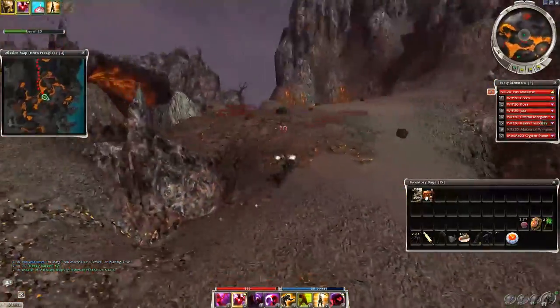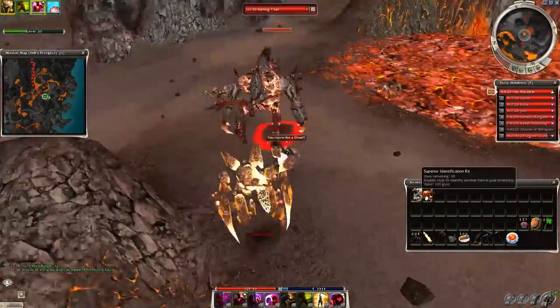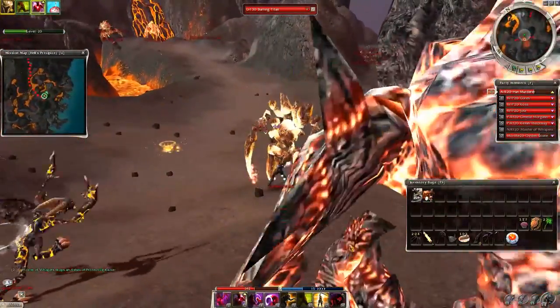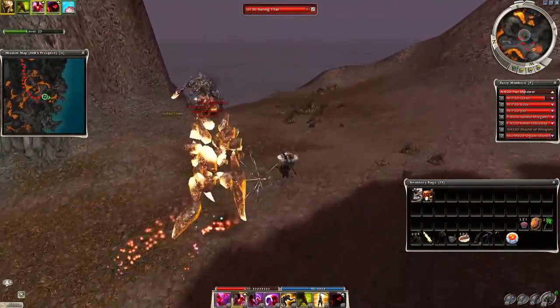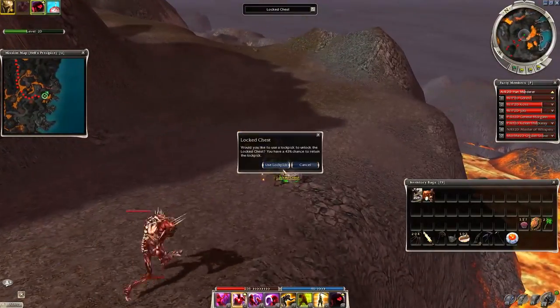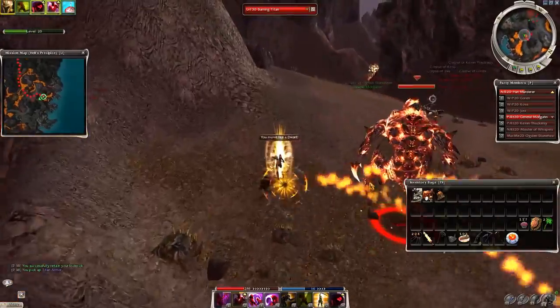Target the next titan and use the dwarf skill again. Usually this is the part when I activate Shadow of Distress, and there is a locked chest here finally. Quickly open it and let's hope you brought lucky picks — also keep an eye on the titans because they might catch up by now. Extend the cripple duration and keep left.